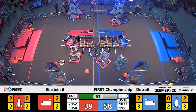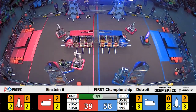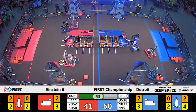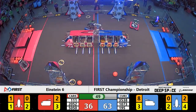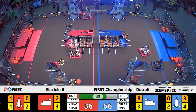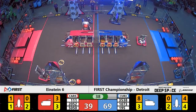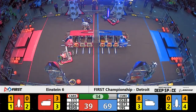Back on the scoring red side of the field, we do have plenty of hatch panels and cargo installed so far. It looks like the defense from the Force team is slowing down both Wildstang and their alliance partner Cowtown Robotics. Wildstang momentarily pushed all the way to the blue side of the field — they are still attempting to score some cargo, still in their manipulator. They are finally able to line up in front of a null hatch panel.